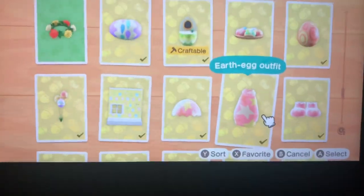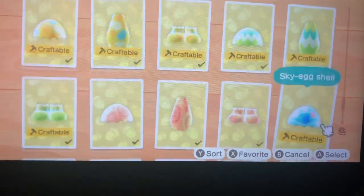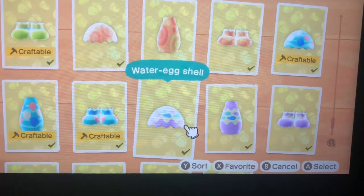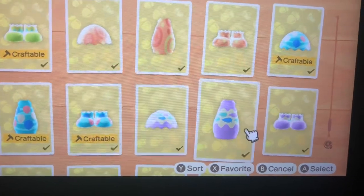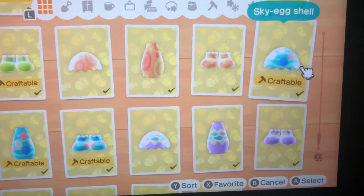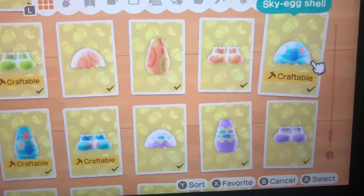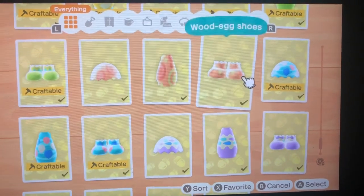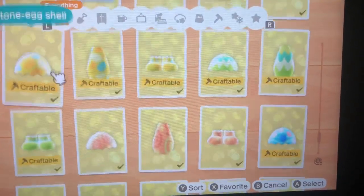See, I've got all of the sets. You have to have all of the sets — like this water egg outfit, sky egg. So let's say you shoot down a balloon out of the sky and you pick up the sky egg; your character will say 'oh I've got a cool DIY recipe for this' and then you'll unlock this sky egg kit.